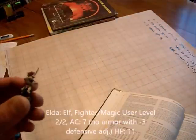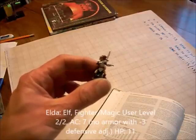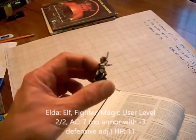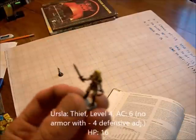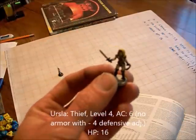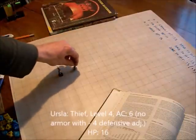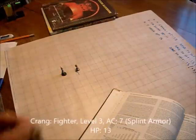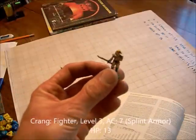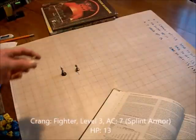I'm going to introduce the characters. This is Elda — elf, fighter, magic-user, level 2 in both classes. She has an effective armor class of 7, although she's wearing no armor, because she has a dexterity of 17 and a defensive adjustment of minus 3. Here we have Ursula, the fourth-level thief and leader of the party. She is also wearing no armor, but has a dexterity defensive adjustment of minus 4, having 18 dexterity, so her AC is effectively 6. And here we have Krang, the fighter, third level. He's wearing splint armor, so he has armor type 7, with no defensive adjustment at all.